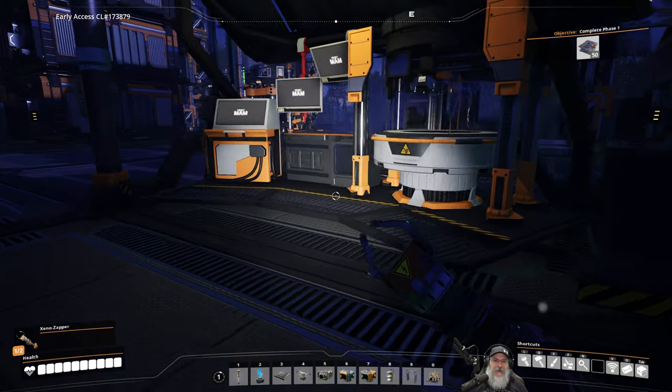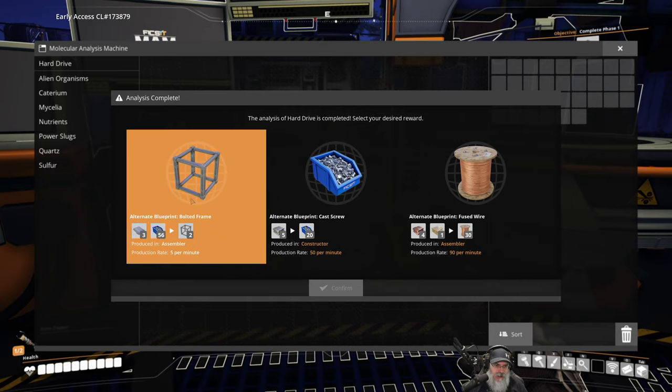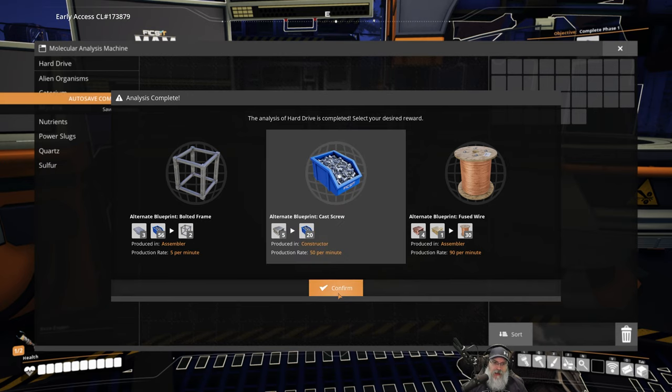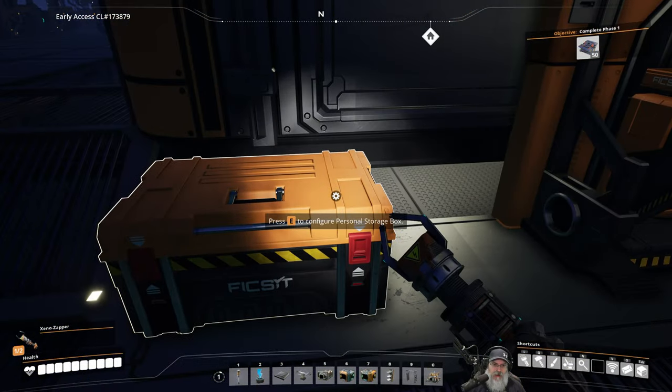We do have some more MAM stuff to do first. This gives us the cast screw and also the bolted frame. If we take this now it's going to make our screw production a lot simpler - it's going to essentially eliminate having to have rods. This is probably the best one we could have gotten, considering we're getting ready to set up our iron production.